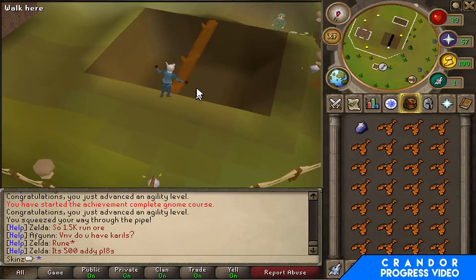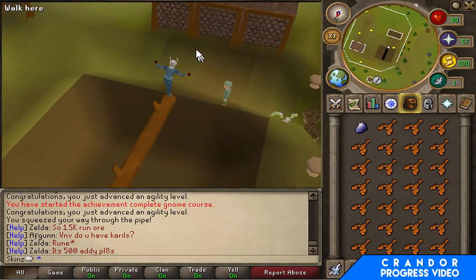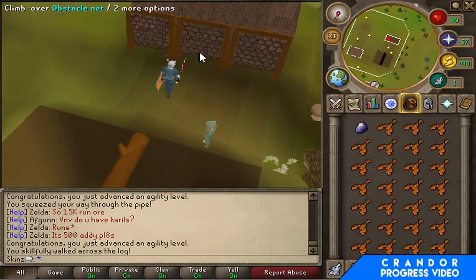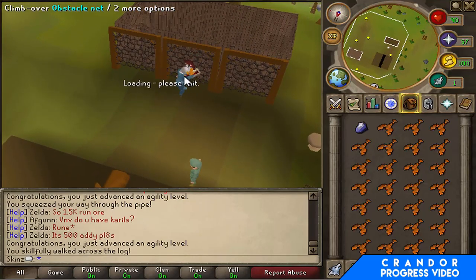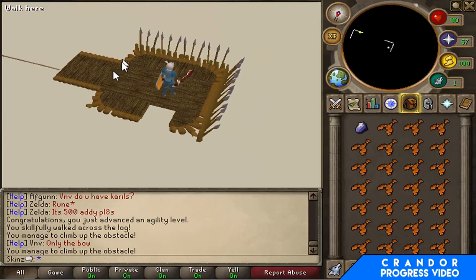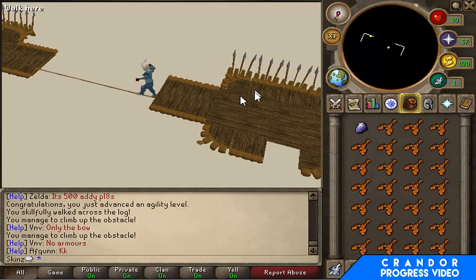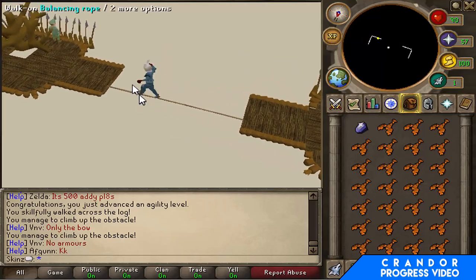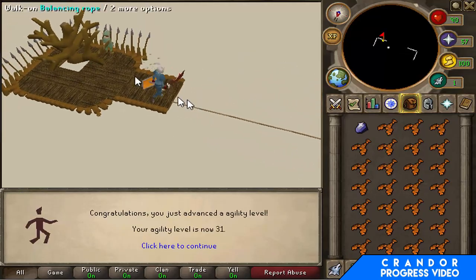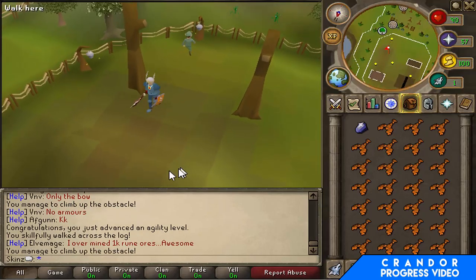I've got a blue dragons task at the minute but as you can see I'm not killing any blue dragons — that's because they're based in Taverley Dungeon and you need 55 Agility to squeeze through the pipe to get to them. I like the idea of that, I think it's quite cool to have to get different skills to enter different zones and do different things, so I'm all up for getting 55 Agility to get there.